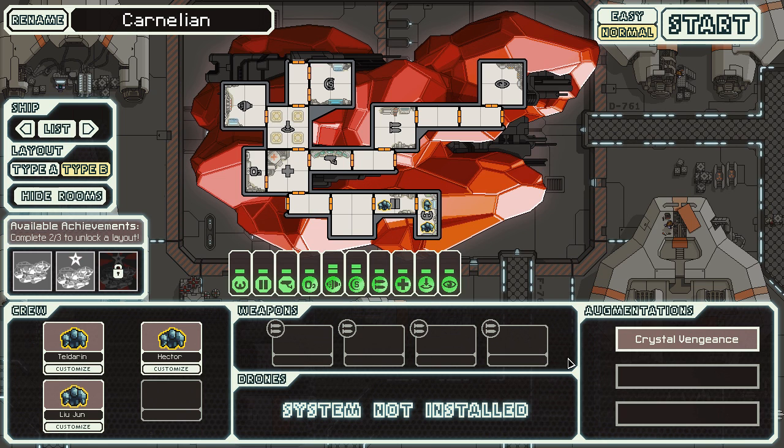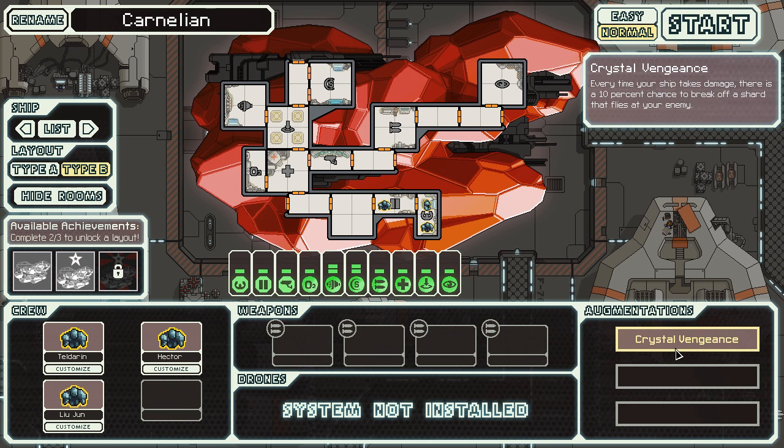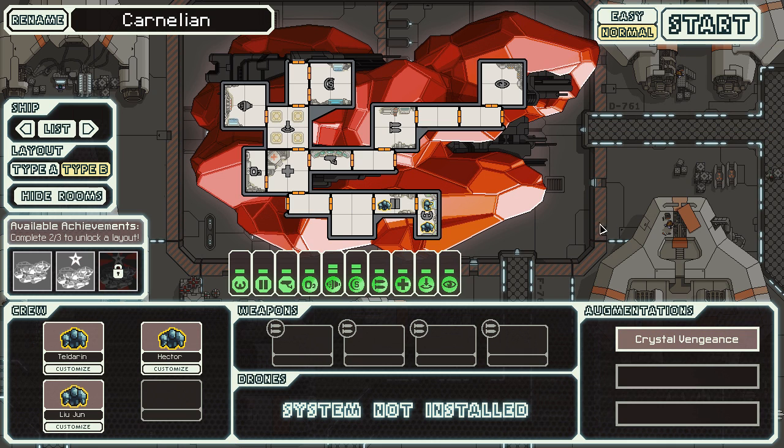Type B is actually no weapons, all crystal crew members, boarding crew — final destination, I don't know. We also get this augmentation called crystal vengeance, which basically every time my ship takes damage I have a 10% chance to retaliate. It just fires a weapon that retaliates and does a bit of damage, which is kind of cool I guess.